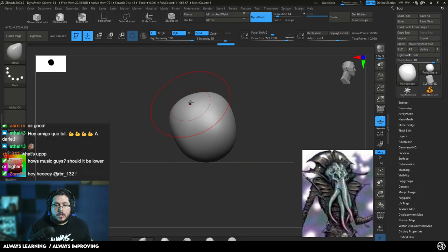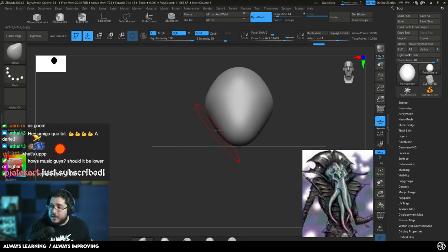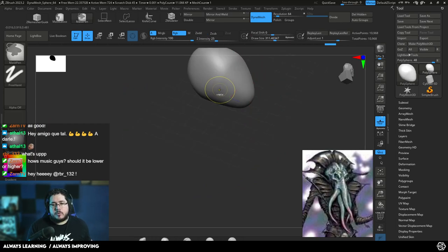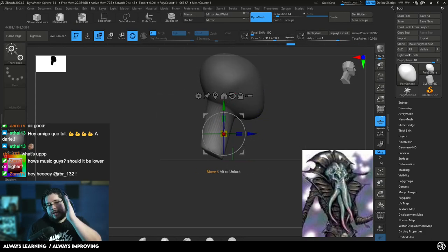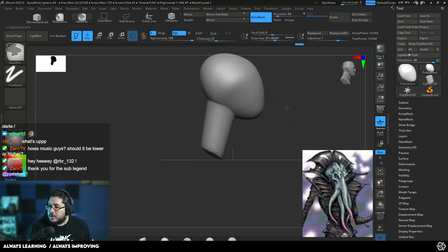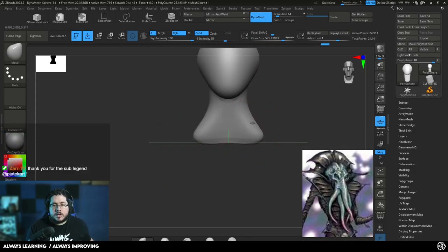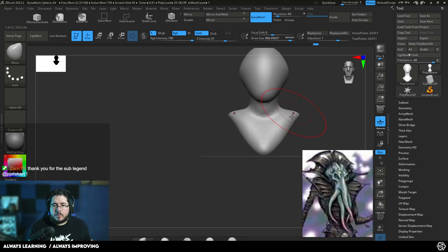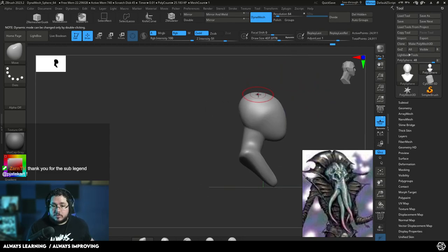I'm going to use my Move Brush to start pushing and pulling all of these things around. We're going to start creating the basic shape of the head. I'm going to press Ctrl and mask this area, and we're going to do the neck by just extruding this thing down. Usually the neck has a little bit of an inclination to the back. Then I'm going to use Move Brush again and start generating a little bit of the shoulders and just a little bit of the chest to get a general idea of where this character would be. He's got very tall shoulders so I'm pushing them up a bit more.